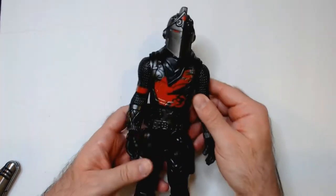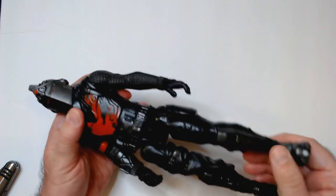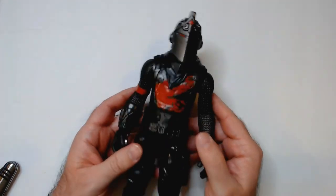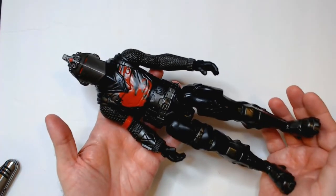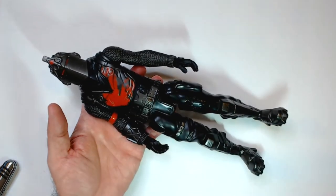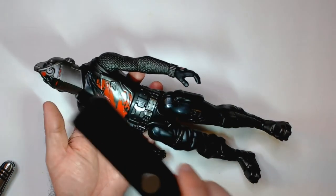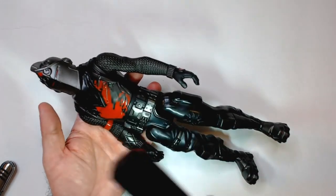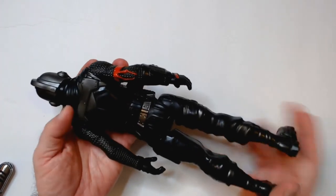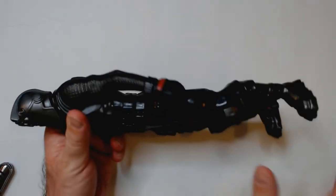Standard articulation on these bigger characters — the arms are pretty loose so he moves really easily. He does look a lot better out of the package; he showed up a little darker on camera but he's more gray. So it's gray and black and red for this color scheme.